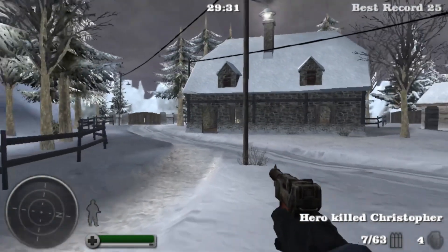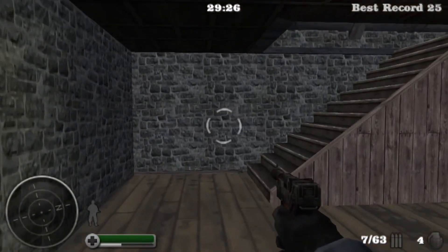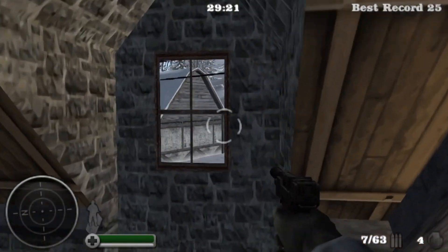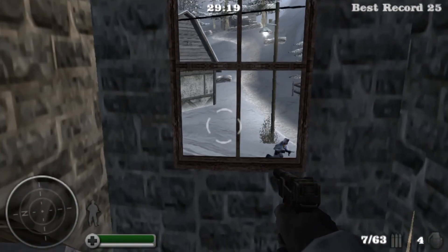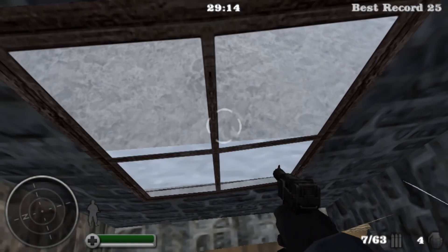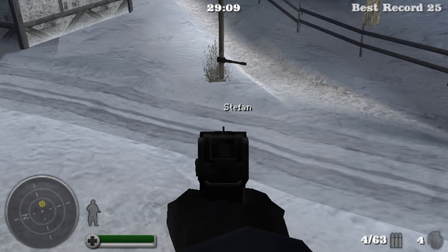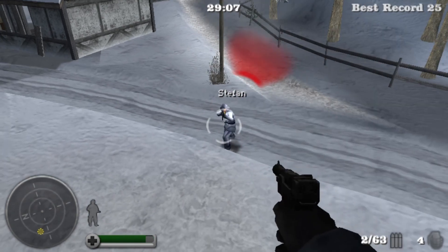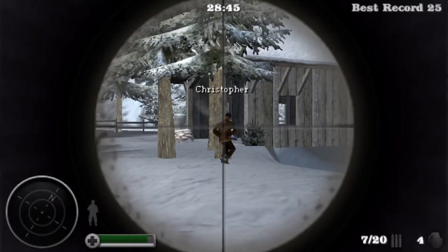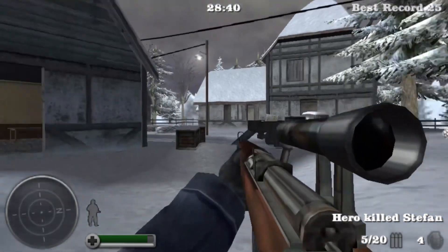Make your way to this building here — this is the only building it seems to work on. You want to walk in and go upstairs and come over to this window. All you want to do is jump out the window. Be careful that bots aren't going to shoot you when you hop out, and just gently, gently make your way out the window. If you go too far — oh no, I think we're going to die here. Stefan got us. Yeah, if you go too far on that jump you will fall off the roof.